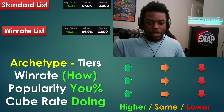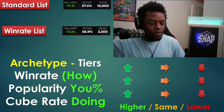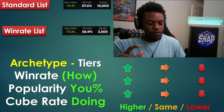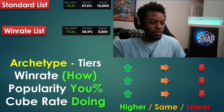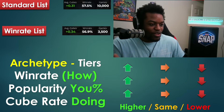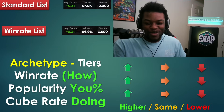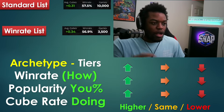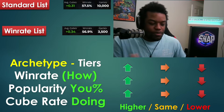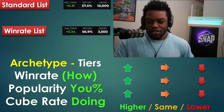We have the standard list, the win rate list, and archetype tiers showing win rate, popularity, and cube rate. I use Untapped data. They previously missed some archetypes like Bounce, but after my feedback they updated their archetype system — it's better now, though not perfect. For archetypes they still couldn't capture, I estimated based on available data.